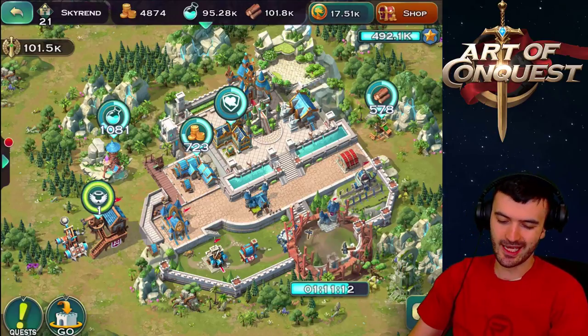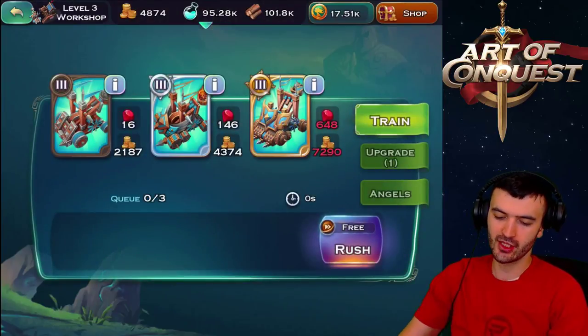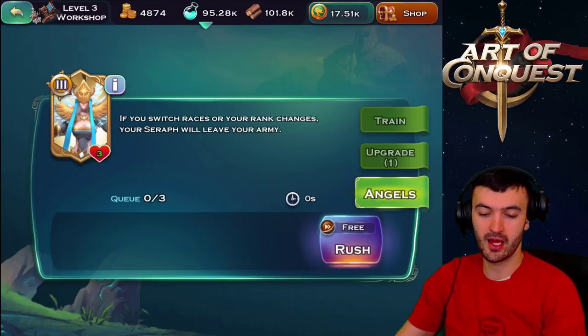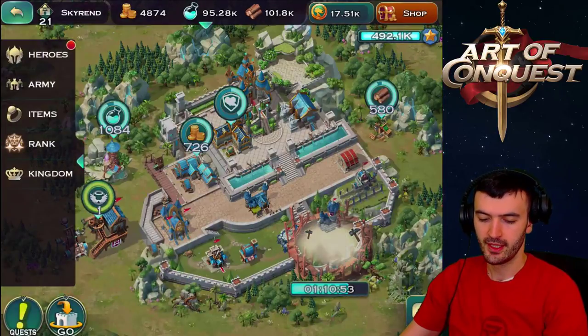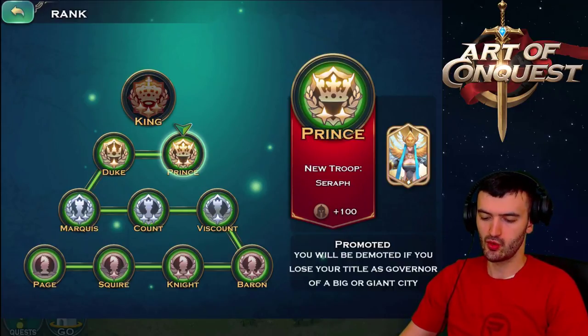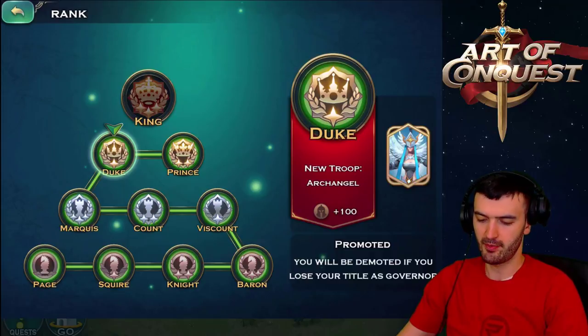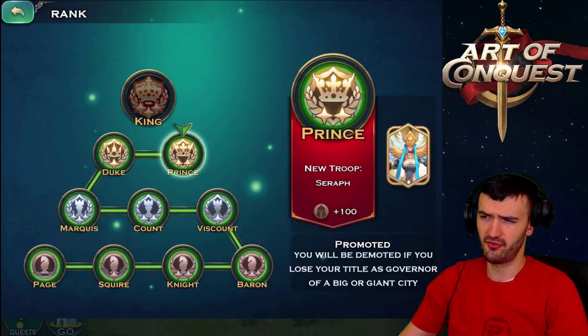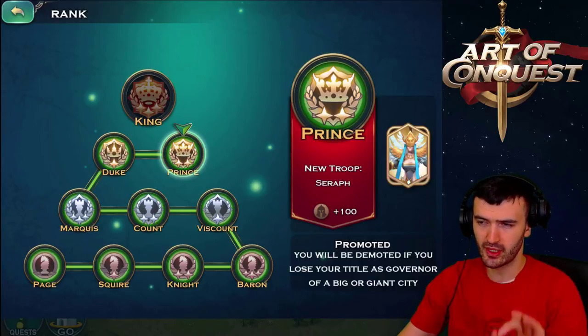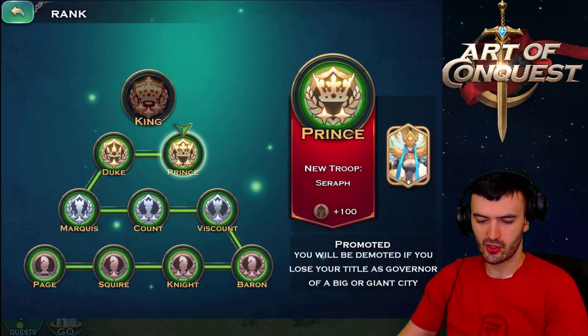I am human so let's take a look at the human angels. If you are human you are able to unlock the angel, and this one is the Seraph. I'll show you why - if you go into your rankings, the ranking system changed a little bit too. Once you are Duke you can unlock the angel, and then as a Prince you can unlock the Seraph. The only way you can get Duke and Prince is you have to be a governor of a big or giant city.